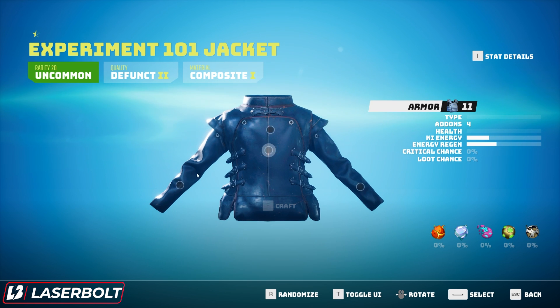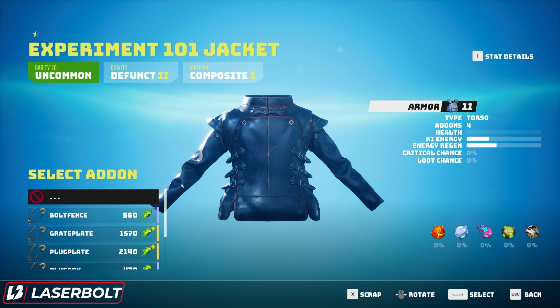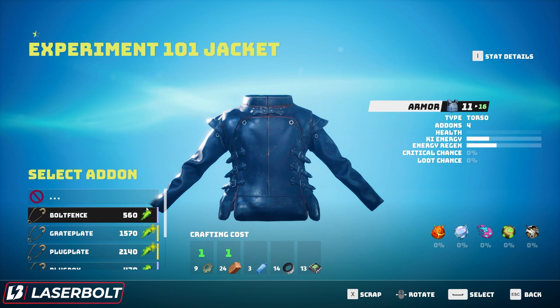If you want to make an add-on to a particular item, click the item and it will let you select different add-ons. These add-ons are all found within the world — the more crates you open, the more enemies you defeat, the more you explore, the more add-ons you'll have available. Each add-on has its own rarity, and the higher the rarity of what you add, the higher the overall rarity of the item will go.